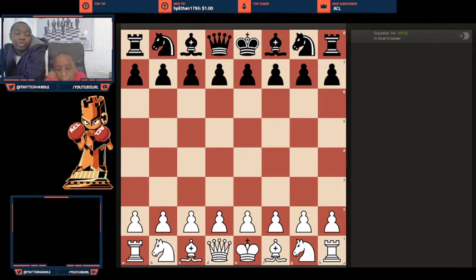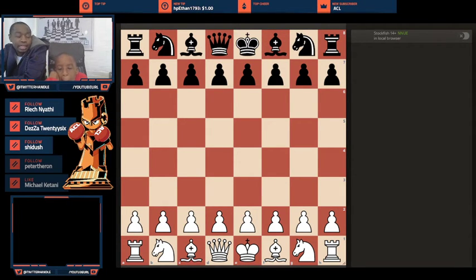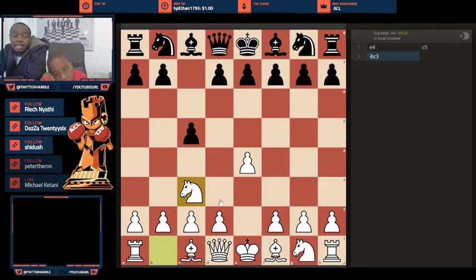I want to show you essentially how to handle the Sicilian. I know you played the open, but this would be another way to deal with it. E4, C5, and the idea is to play Knight C3. It's called the Grand Prix. Your first few moves in the Grand Prix are pretty much determined, and there are a lot of benefits of playing a system like this. It offers great attacking possibilities, and the promise is a very lively game where White will have a chance for the initiative.